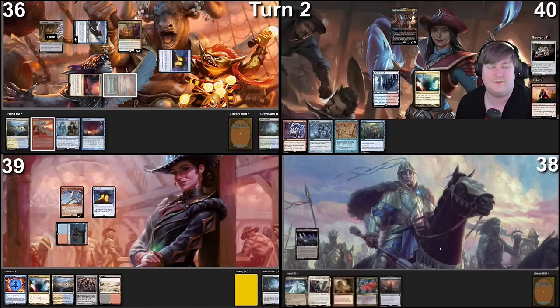In response to two Displacer Kitten triggers, I will have one floating to Lightning Bolt them. In response to that, we are already floating a red mana from Birgi — hard casting Force of Negation on the Lightning Bolt. Triggering Kitten twice, targeting the same creatures.